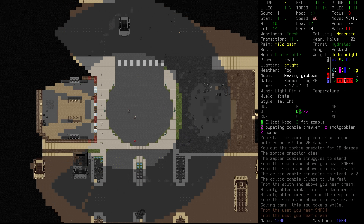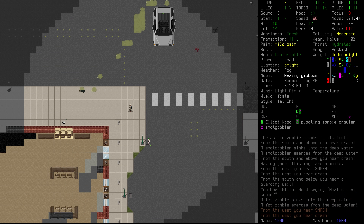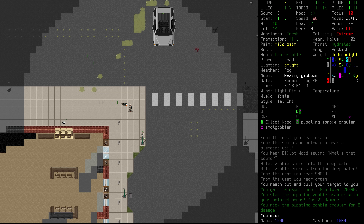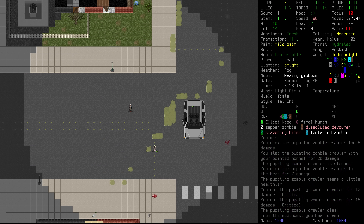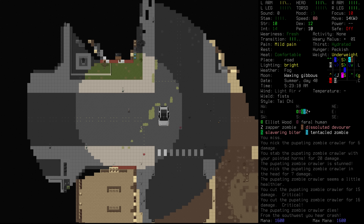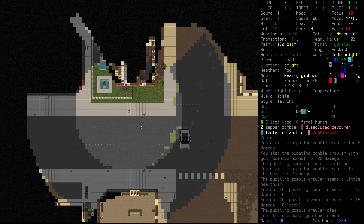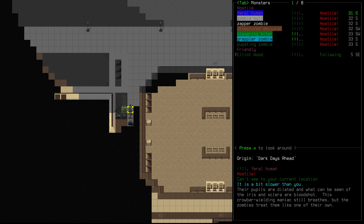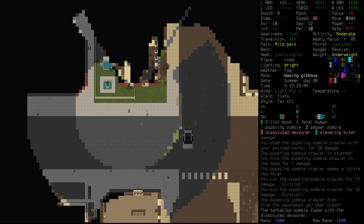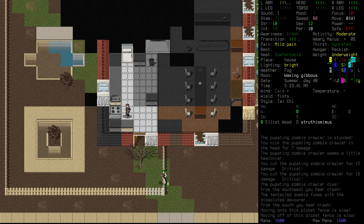We're going to start making our way up towards the north. We can see yet another pupating zombie — we'll go and grab that before it manages to turn into something horrid. We'll start to make our way up towards this home. Obviously we want to be cautious because there are going to be other zombies around here, but right now this home actually seems to be pretty clear. Most of the dead are on the other side of the subway station.